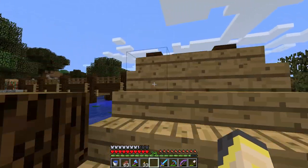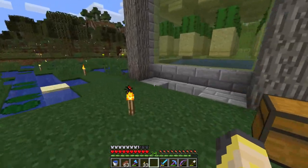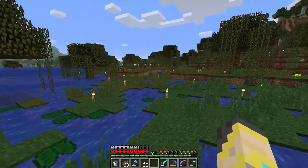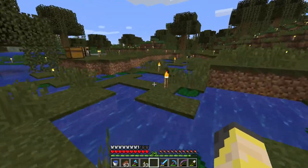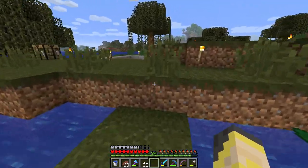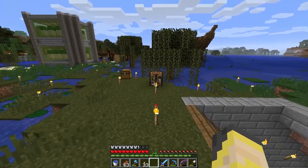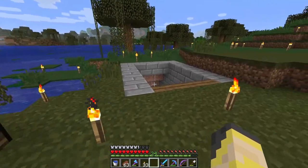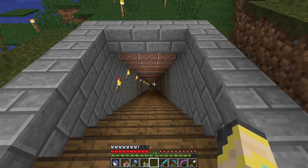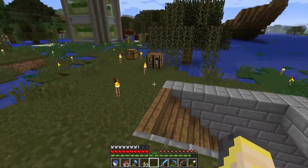Today is a bit different. I finally fixed the front of the base - I just copied the side design, nothing too crazy. We're going to go a little outside of the box for today's episode. This side of the swamp has nothing done to it. I realized that when we were making the map wall, so I want to change that today. This is the spider farm - the poison spider grinder.